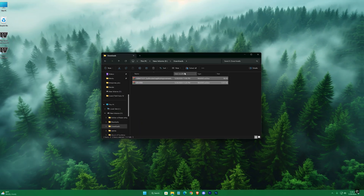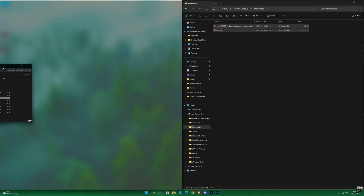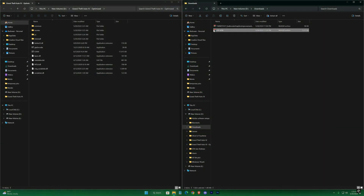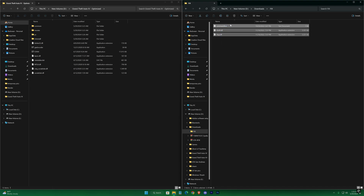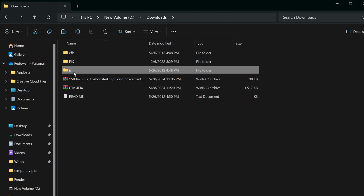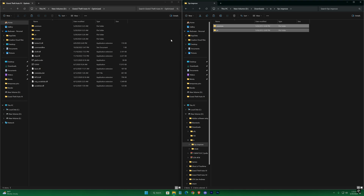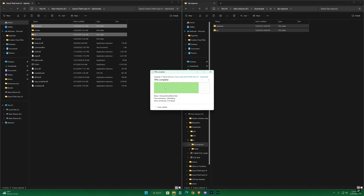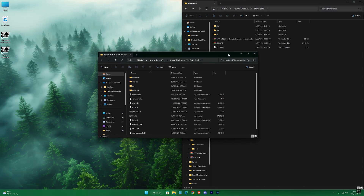When you have the downloaded files, open up your game's location and just follow me. If you have the EFLC then use that folder instead of 4. We're done for now.